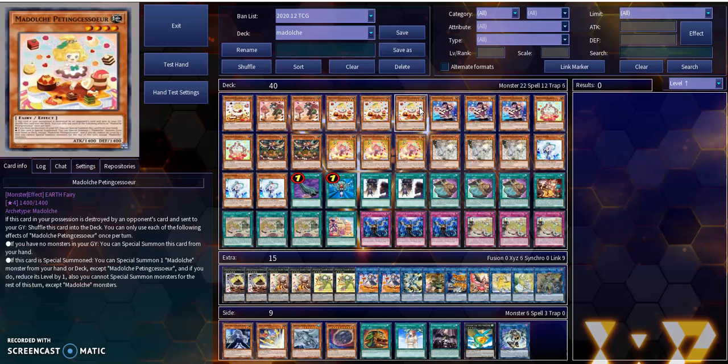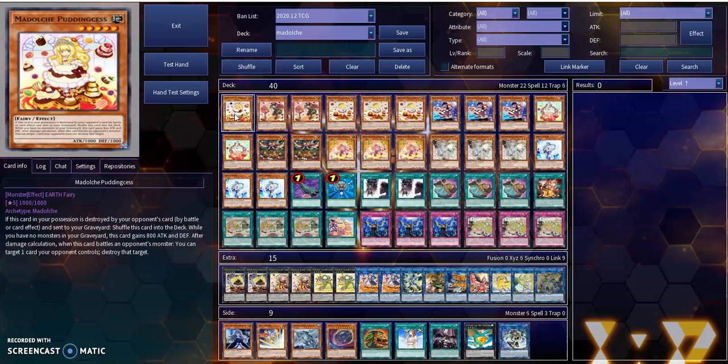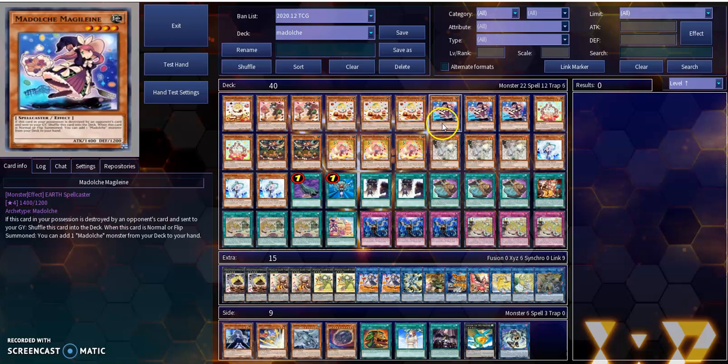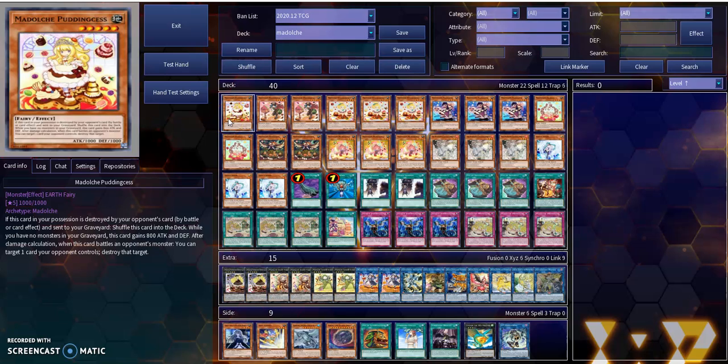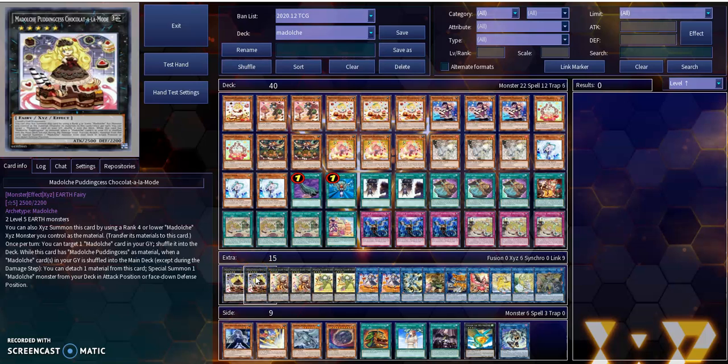Now here's the thing about Modulce Pudding Sessa. She and her effect can also have a Special Summon of a Modulce Monster from your deck, and then lower that monster's level. So you get to play around with the Princess, who is a good monster on her own. The only problem with Princess is she's a Tribute Summon. But thanks to the combo with Pudding Sessa, she's an easy Special Summon off of that at a reduced level from 5 to 4. That way you can take advantage of summoning her upgrade, Modulce Pudding Sessa Chocolala Mode. With Chocolala Mode you can easily Special Summon other Modulce Monsters, and put other Modulce Monsters back when they're put back into your main deck.